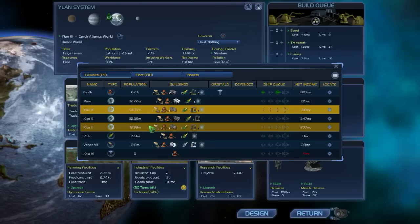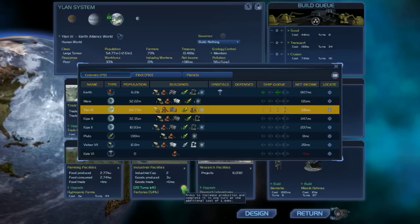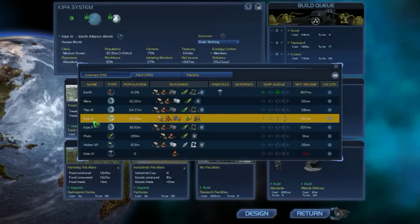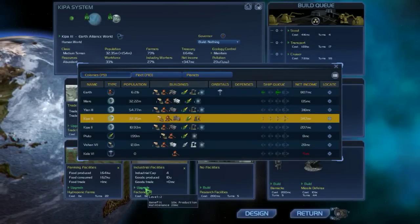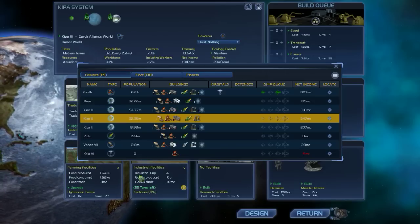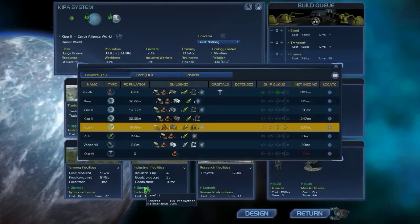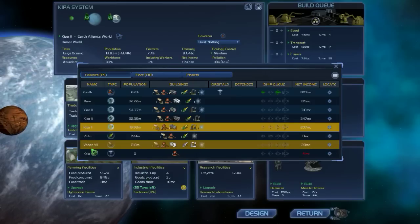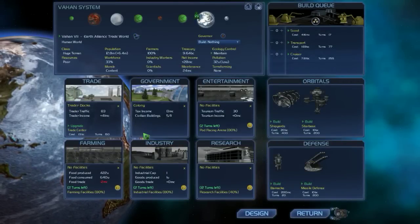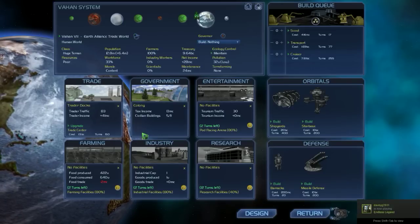Let's check out this system — we've got poor resources and we're working on factories there. We could buy them. That seems 20 turns for 1.5 billion credits — that seems like a good idea. We're going to upgrade the industrial facilities here on Kippa, and why not do it there too. The problem is we have a lot of poor planets. We don't have a lot of good production planets — that's the tricky part.